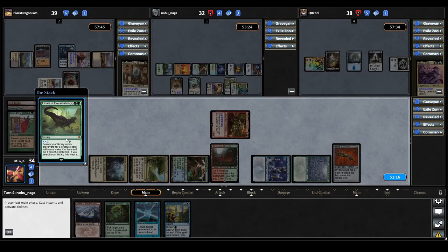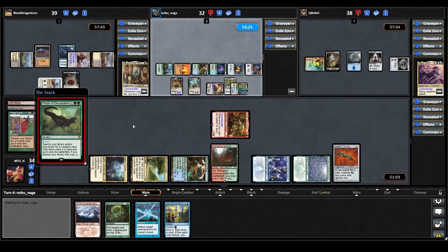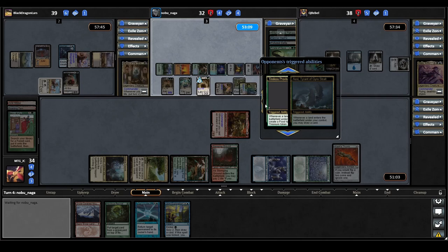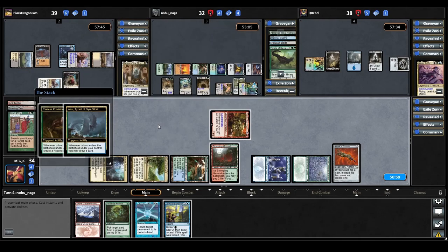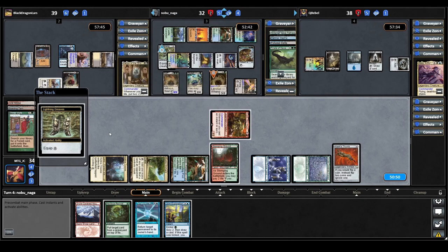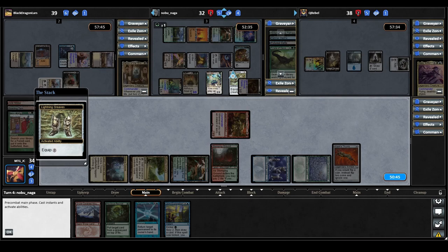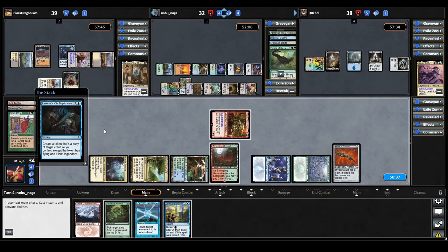They cast Finale of Devastation where X equals three — search a library or graveyard for a creature with mana value X or less and put it onto the battlefield. They find a Tireless Provisioner: whenever a land ETBs under your control, create a food or treasure token. That triggers Acey for a draw, and also triggers Tireless Provisioner — they make a treasure token. They equip Lightning Greaves to Tireless Provisioner, tap it for mana, move the Greaves to the Dryad, tap it too, then move the Greaves to Acey and tap it. Then they cast Erenicus's Vile Duplication targeting Acey — create a token copy of target creature you control except the token has flying and isn't legendary. Now we have another Acey in play; they equip the Lightning Greaves to the new Acey.